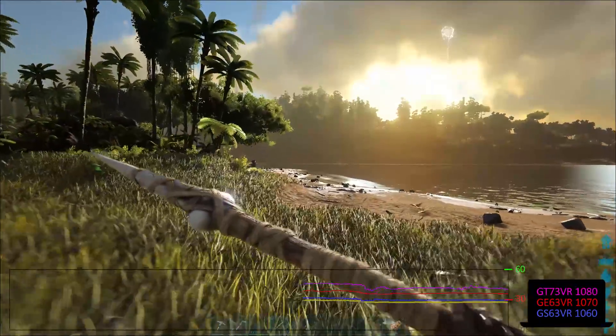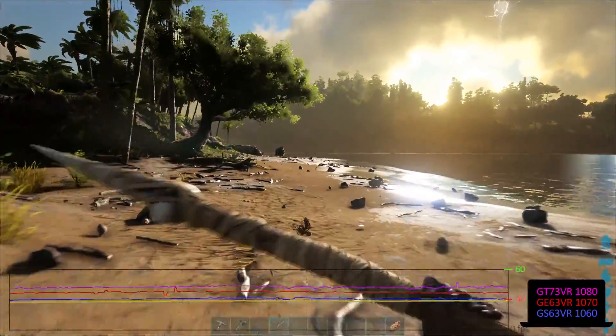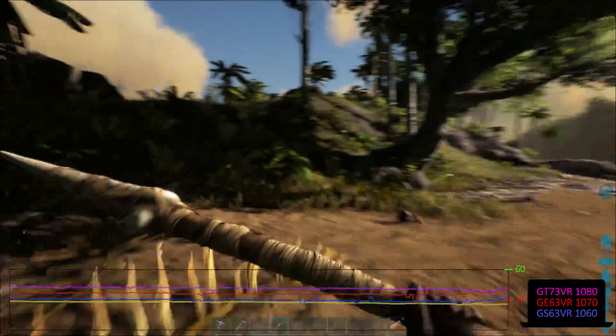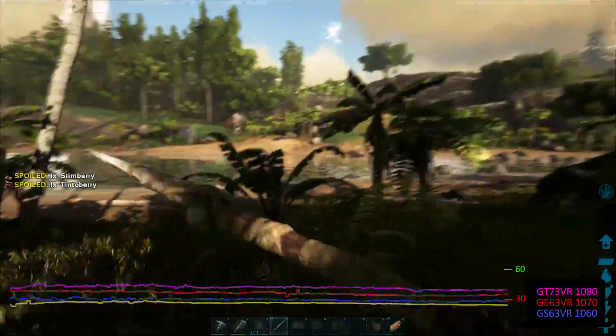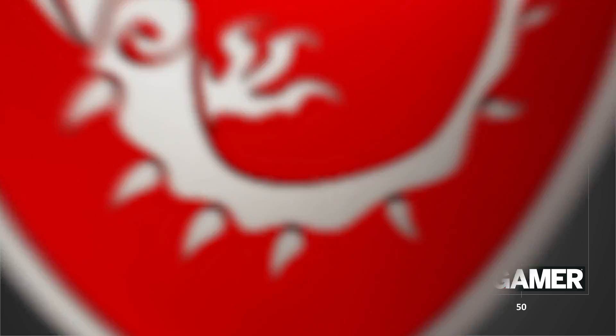The last and final area to check is notebook performance. Gaming notebooks have definitely closed the performance gap with gaming desktops over the past couple of years, though the gap isn't entirely gone just yet. There's not a whole lot to say here — the GPUs all land right where I'd expect. The difference in performance is larger on smaller notebooks, as clock speeds for both the GPUs and CPUs tend to be a bit lower there.